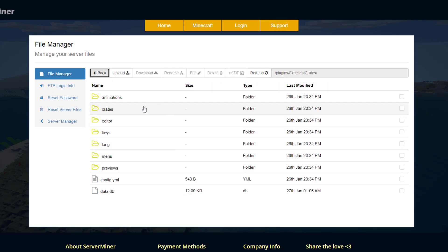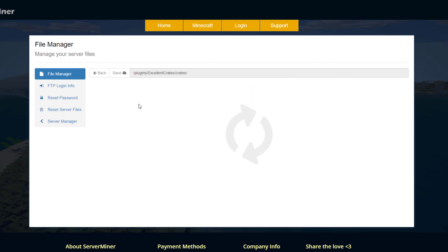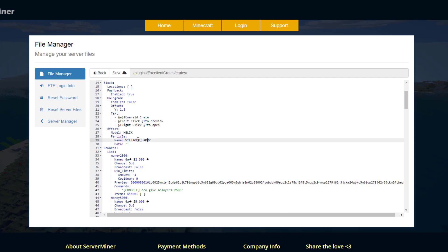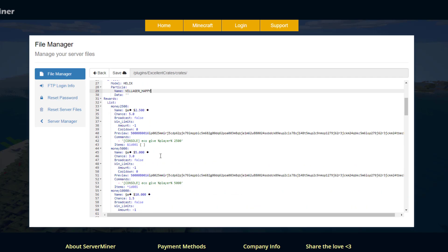Going back and into the crates folder, you can see the four different types of crates that already exist. My recommendation is to copy and paste one of these, rename it, and then customize it yourself. At the top you can set the animation - just pick one of the ones we looked at. Down here you can add a cooldown, a money or XP cost for opening it. You also want to set the key, and if you scroll down you can enable a hologram and make sure you change the text and effects - it uses a villager happy particle effect although you can look up many other ones.